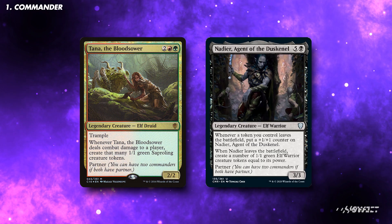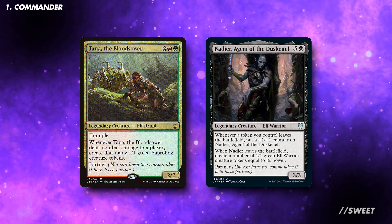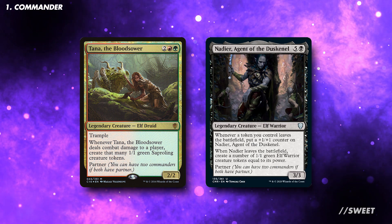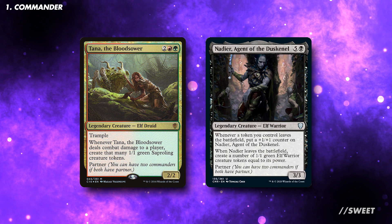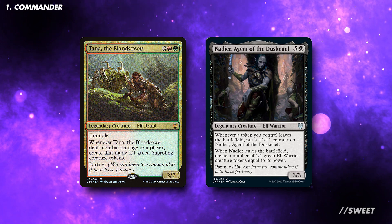The commanders for this deck are Tana the Bloodsower and Nadir, Agent of Dusk. Tana is two red-green for a legendary creature elf druid — a 2/2 with trample. Whenever Tana the Bloodsower deals combat damage to a player, create that many 1/1 green sapling creature tokens. It also has partner.